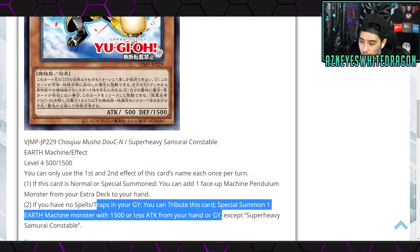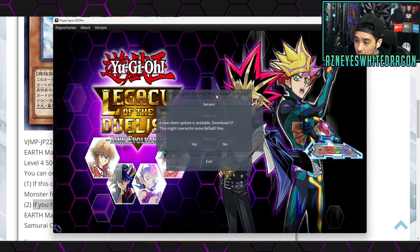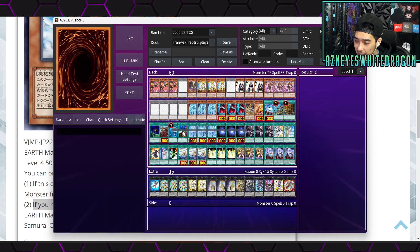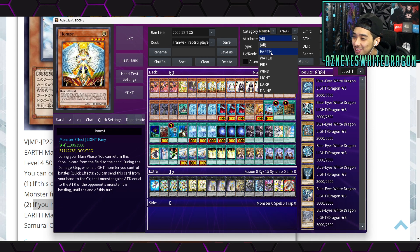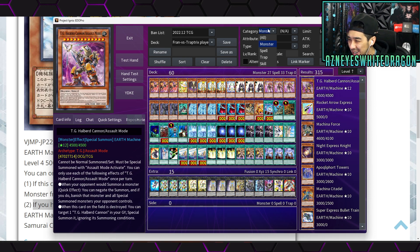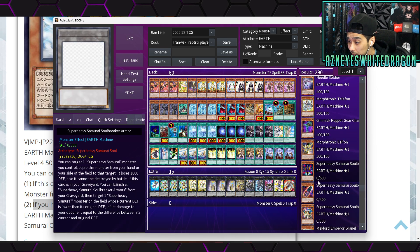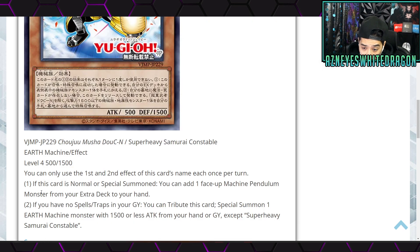Let's check YGO Pro to see what Earth Machine targets with 1500 or less ATK are available. We go to monster, filter Earth and Machine, 1500 or less ATK. There are probably a bunch of different targets — it doesn't have to be Super Heavy Samurai, so it is more generic. Cell phone could be one, and some of the Morphtronics like Lefty and Righty would be targets.